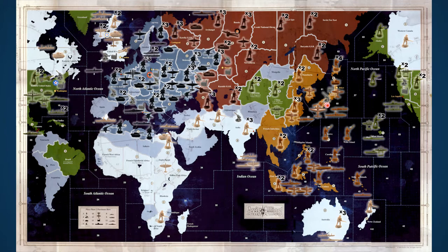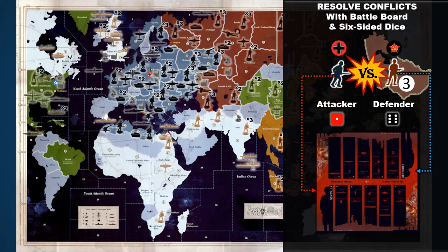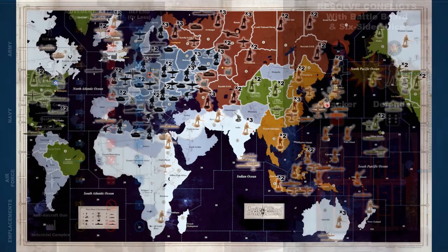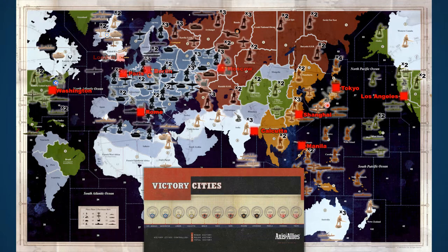IPCs are spent to purchase new military units, to reinforce units already on the board, and to replace those lost in combat. Throughout the game, players will strategize how to defend territories in their alliance and capture those of their opponents. Battles for territories are fought on the game's battle board and resolved by rolling six-sided dice. Each military unit has its own attack and defense ratings that allow it to score hits on the enemy. To win the game, either the Axis or Allied team must capture a set number of their opponent's victory cities and hold them until the end of a complete round of play.